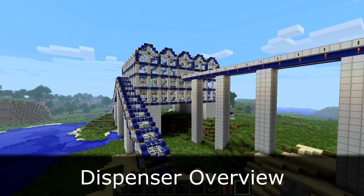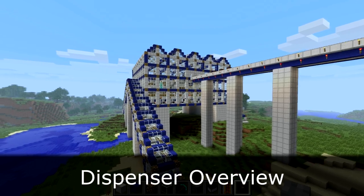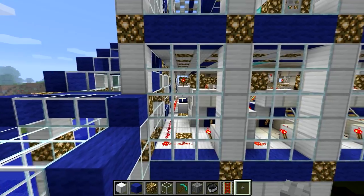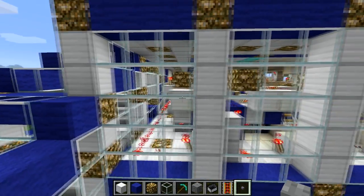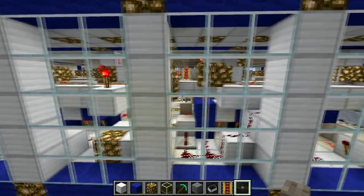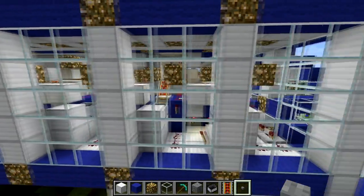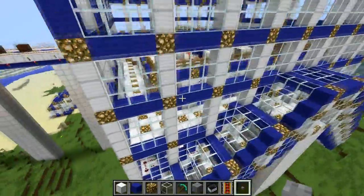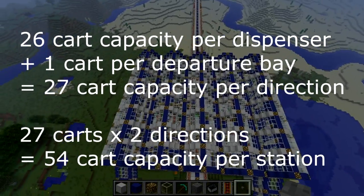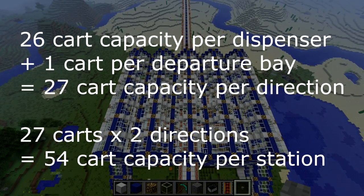Let's talk about how these stations store their minecarts. On the bottom level of every station there are two horizontal minecart dispensers, one for each direction, visible through these glass windows. Each dispenser collects empty carts no longer in use and supplies them to their respective departure bays. Each dispenser has a total capacity of 26 carts — a big improvement from MRT version 3.0. Including the departure bay, which stores one more cart, each direction stores 27 carts, meaning each station can store up to 54 carts in total.